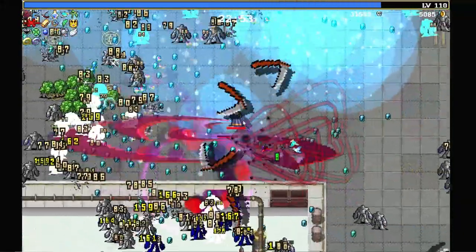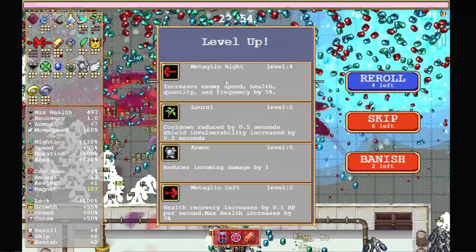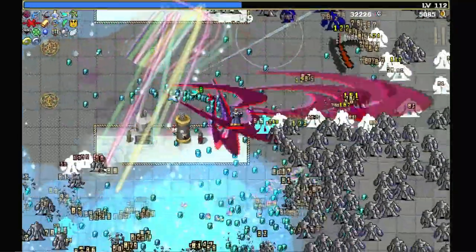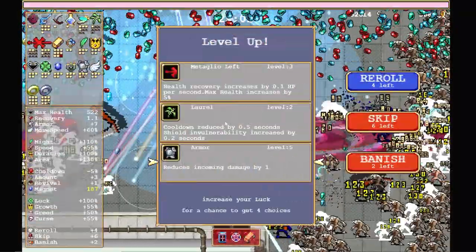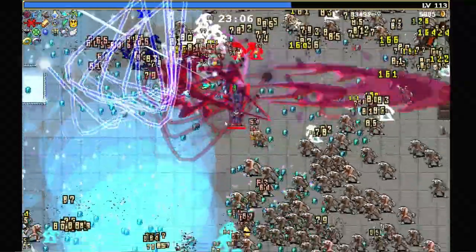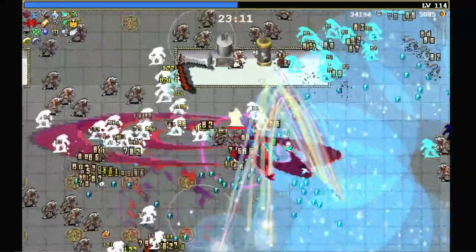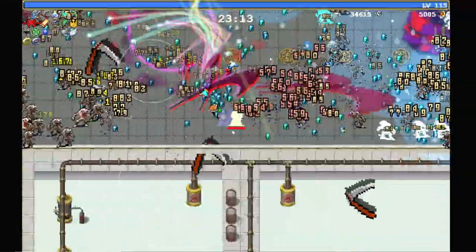It makes me want to do both of them at the same time. Metaglio right — more curse please. I'm just grabbing things, I don't even know what I'm doing. Here's the boss — let's see how fast we burn him down. Oh my God, that boss got absolutely vaporized. I don't even know what I'm leveling up at the moment. I even feel like it doesn't even matter — I'm just grabbing all the things.